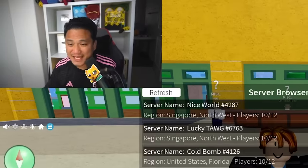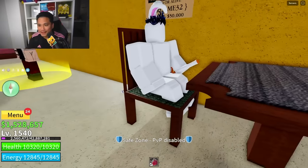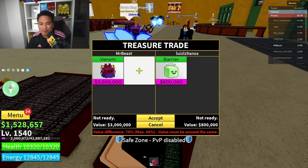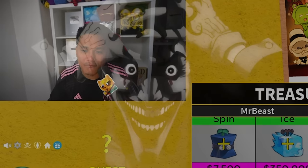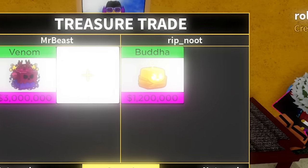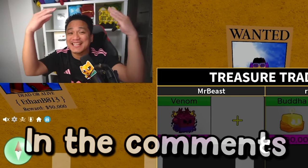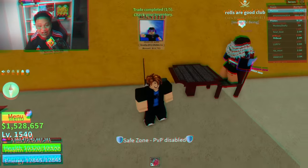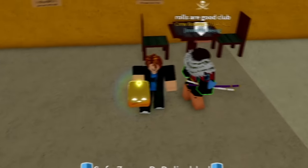Trading my venom for Buddha plus. Hopefully we get something good. Someone offered barrier — I need Buddha, not barrier. Permanent chop? This guy's trading me permanent chop for my venom — are you crazy? Wait, I think this guy has a Buddha. Is this a W trade or an L trade? Let me know in the comment. And boom — we just got our Buddha fruit!